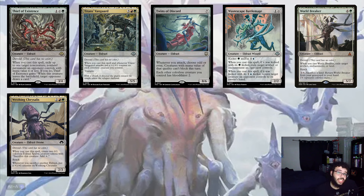Titan's Vanguard is another new card — whenever Titan's Vanguard attacks, put a +1/+1 counter on each colorless creature you control, and it has Trample. Really good lord-type effect. The art is fantastic — looks like a Dark Souls boss. Twins of Discord is another new card — whenever you attack, choose odd or even; creatures with a mana value of that quality can't block this turn, and each colorless creature you control has Bloodthirst 2. Really interesting ability, and at 86 cents it fits nicely.